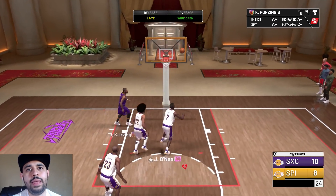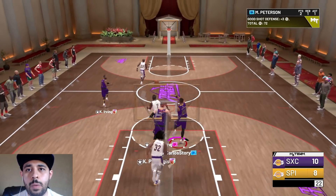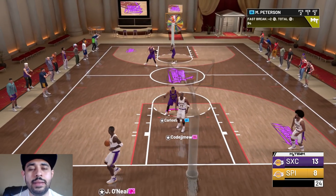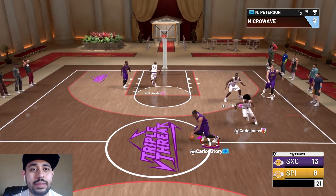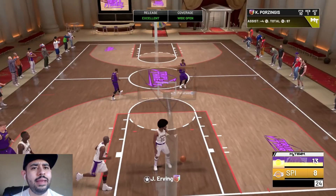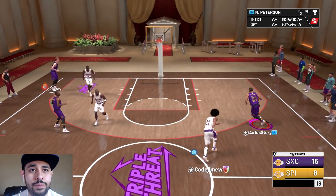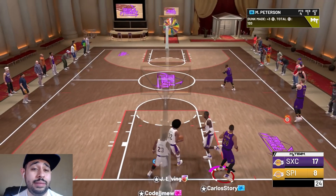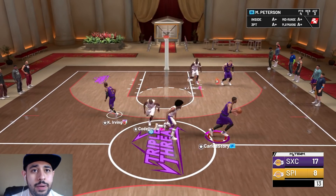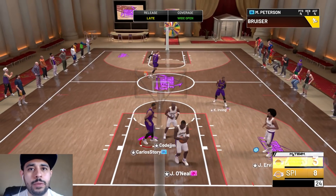Watch that MJ - nice little crossover. Porzingis wide open for three - we almost went 100% again. He's trying to attack a diamond with the Galaxy Opal - that's not gonna work. I might be a diamond but I don't play like one. Kyrie, we finally got a green - it only took a game and a half! He just gave me the ball, Dr. J you can't guard me. Mo Pete, you're literally the best card on this team and I have two other opals - you're the best player on the floor!